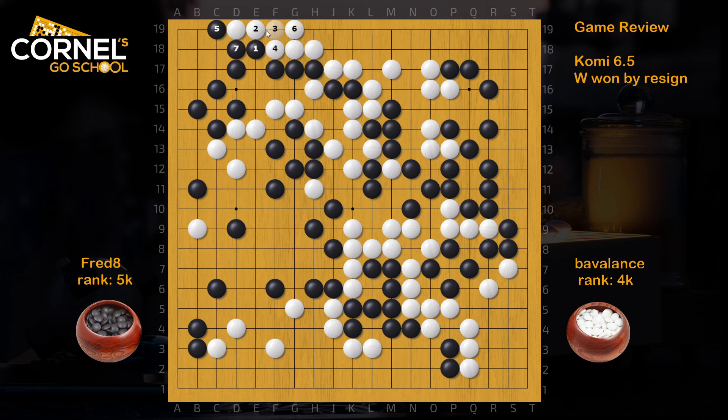Therefore, White cannot continue at F19. So White needs to play J18. Then Black can take two stones. White will take one back. But this will end up the monkey jump in gote for White. So for White, it's not interesting to play D19 here — just push, block, peep, connect, and finish in sente. This way, the way Black blocked ended up gote.